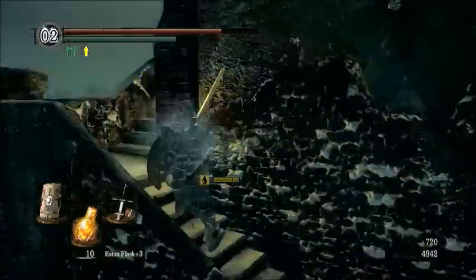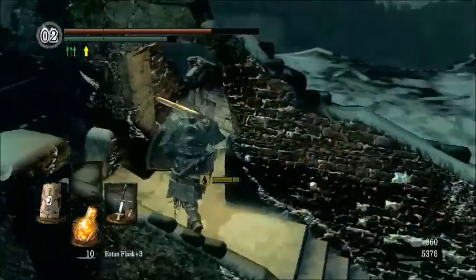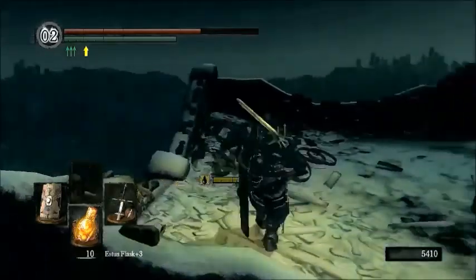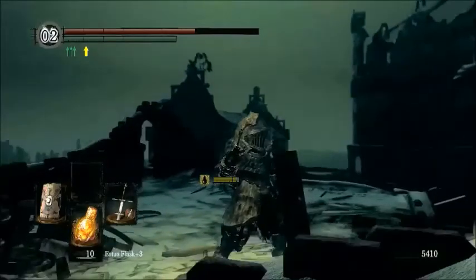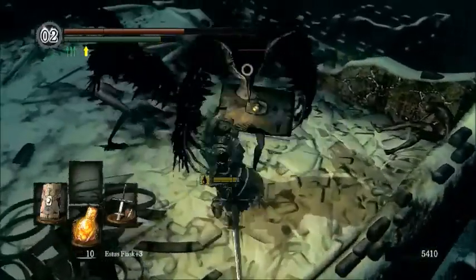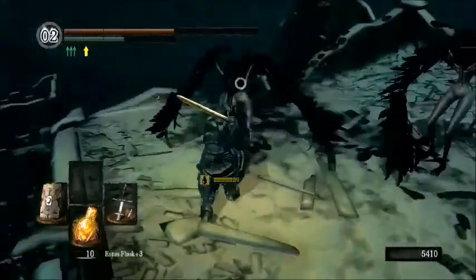Up here is just a soul item, but it gives me a chance to show you this enemy called the Harpies, which I believe are diehard servants of the crow-sin person Velka - probably also the person that freed us from the prison. You can see all the Harpies perched up there. They're like man-crow hybrids - or actually woman-crow hybrids, I think. But even they can't stand up to the double tap, or in this case the triple tap, because we don't quite have enough damage with our two-hander.